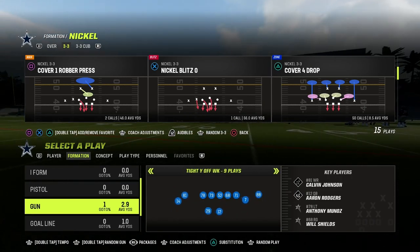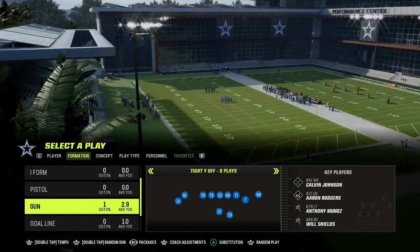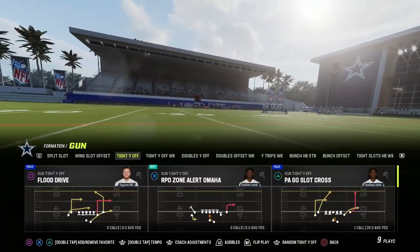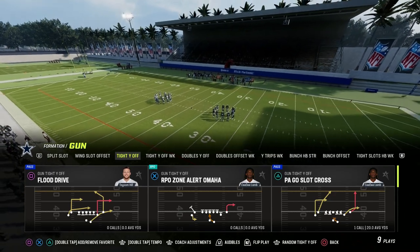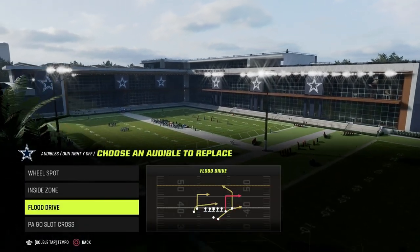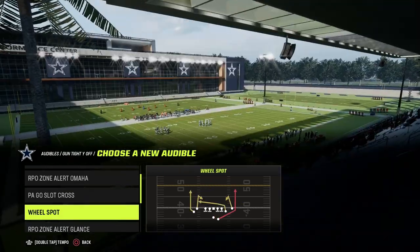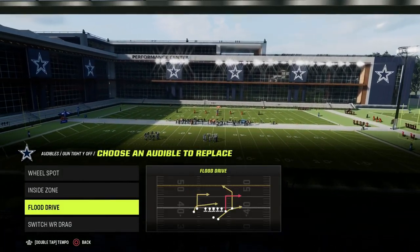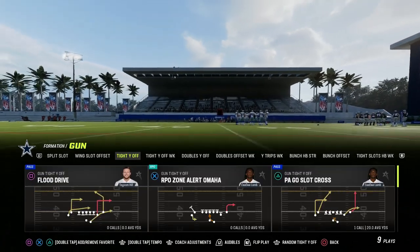What we're going to be doing here is Tight Y Off — this is in the Bengals Offensive Playbook — and yesterday we talked a little bit about a power play. In order to talk about a counterplay, you have to know what your power play is. We talked yesterday about how the play PA Slot Cross is one of the best power plays in Madden this year. We also talked in our tutorial about setting up audibles — it doesn't really make sense to have PA Go Slot Cross as an audible, so what we want to do is go ahead and put Switch Wide Receiver Drag as an audible.